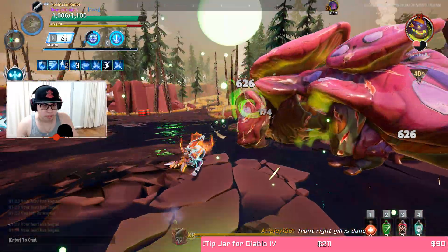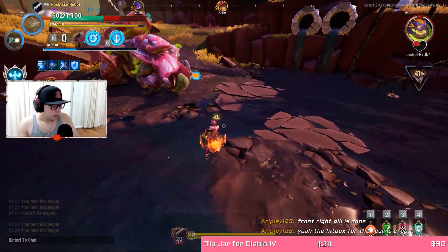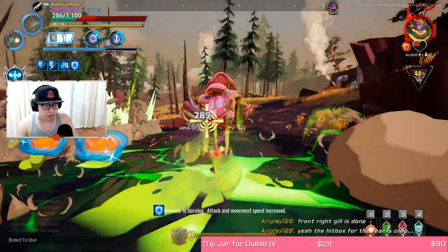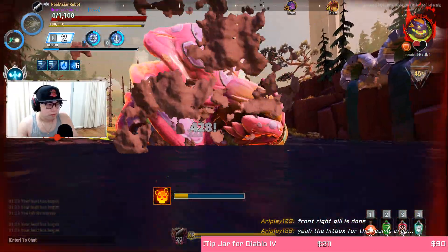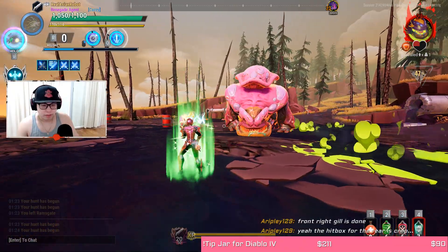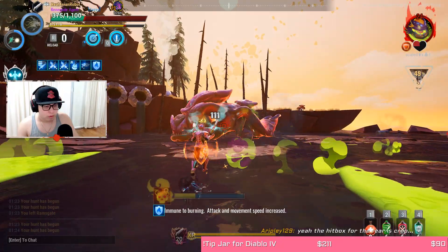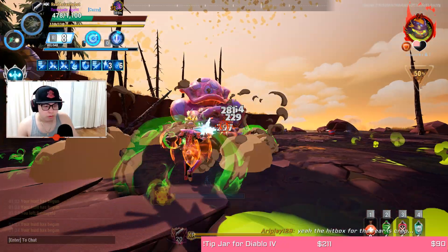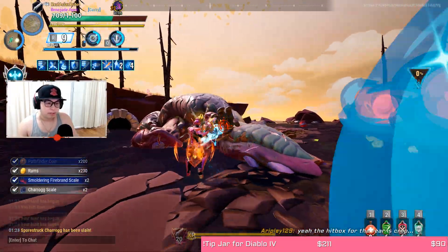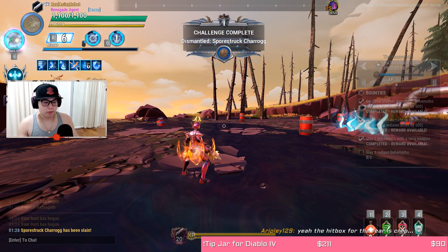Let's test — Tempest is not showing me anything, so no more unbroken parts. We did everything. Now we kill. I'm dead — as if it matters. Now let's make this go faster. Oh no, 50% danger. It's dead. I got the 200 pathfinder coins challenge now completed. That's how you do it. Dismantled Sporestruck Charrogg challenge completed.